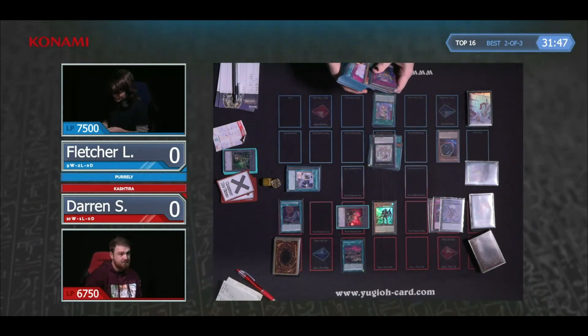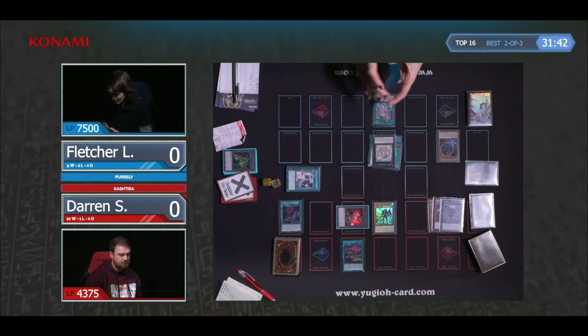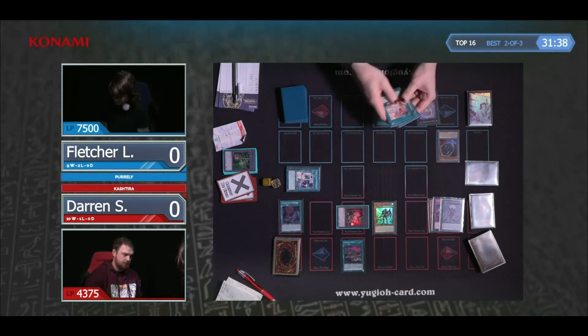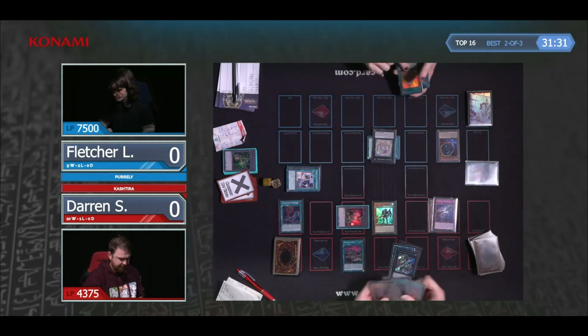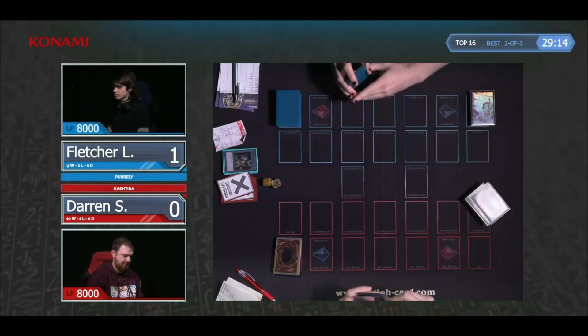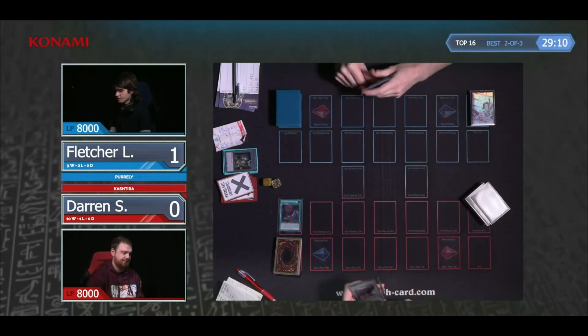He's halving that Arise Heart a lot. I don't know how much damage is actually being inflicted to Darren. If you keep halving Arise Heart and attacking it again, you're going to do quite a lot of damage. There are lines of OTKs that Pearlys can do with this type of play, and I think he's actually going to top eight as Fletcher is making a lead here with the Pearly deck.